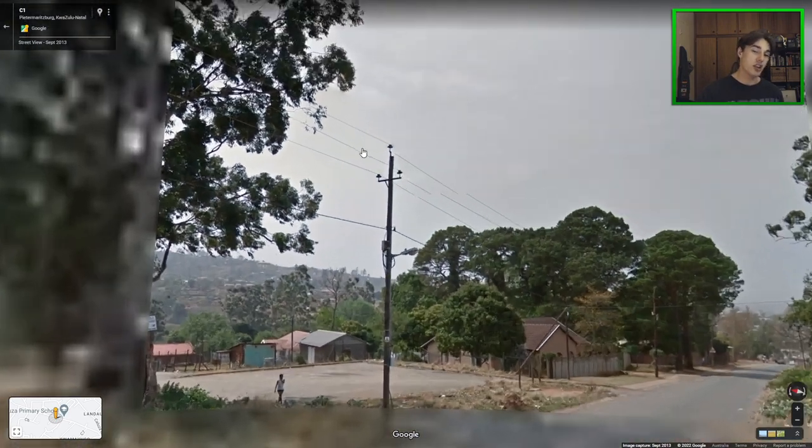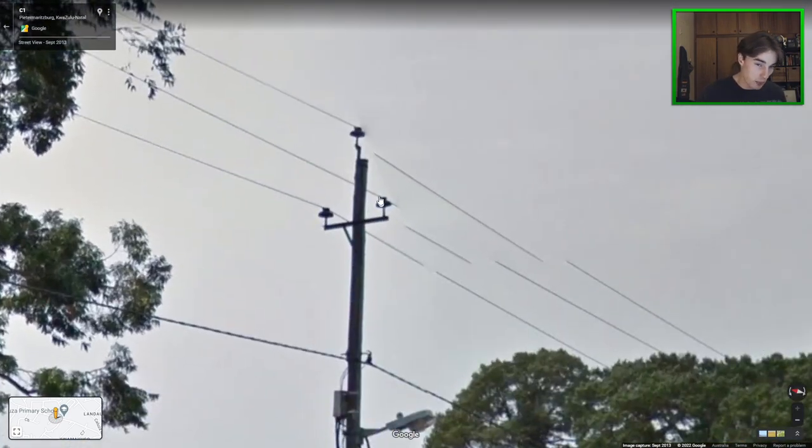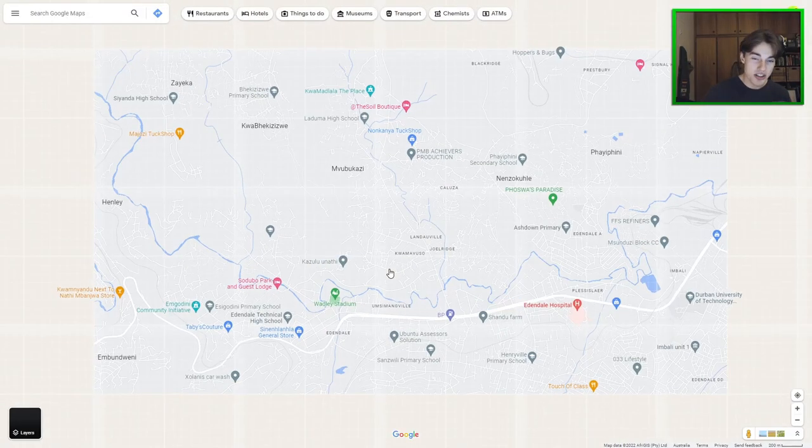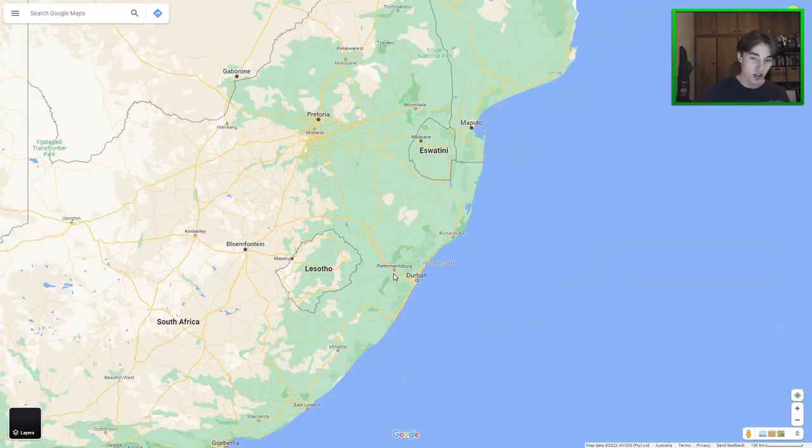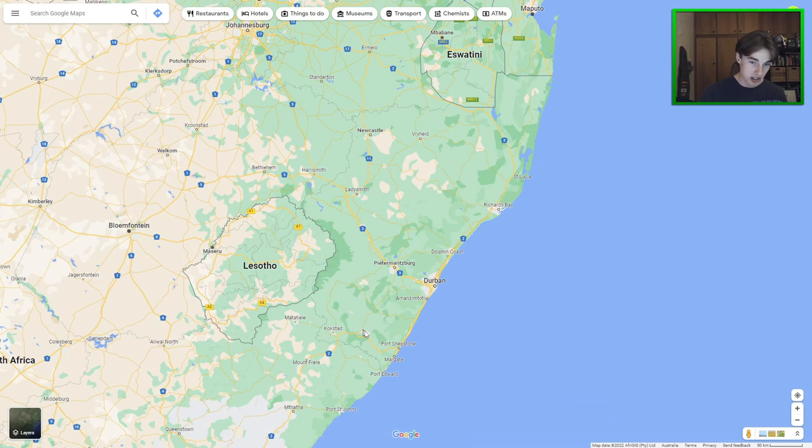The next tip is another trident pole, very similar to the last one but without the A-frame, and this one should basically only be found in KwaZulu-Natal. It is worth saying that in South Africa basically everything has exceptions, so you can't take this as gospel, but when you see that pole it should be somewhere inside this state around Durban.